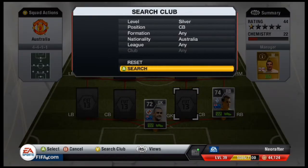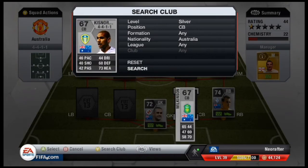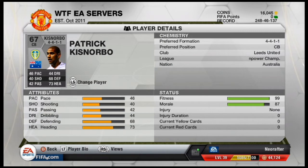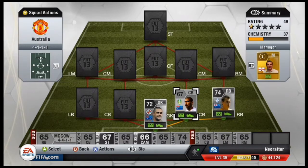In the right centre back position we went for Patrick Kisnorbo. Patrick plays for Leeds in the Championship. He's quite a good centre back as well — he's got decent defending stats for a silver player, and he cost me 1000 coins.